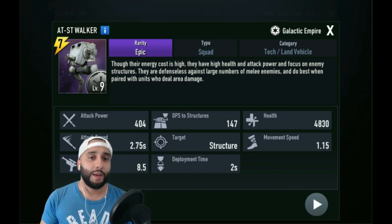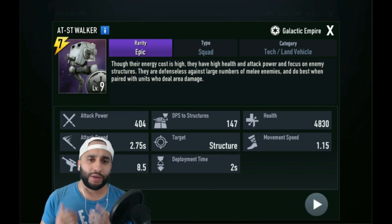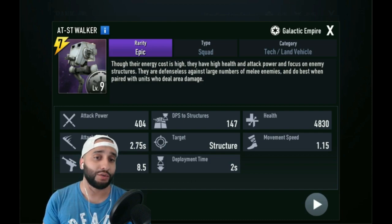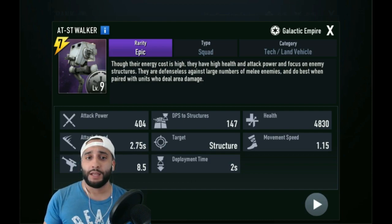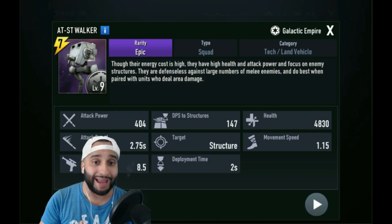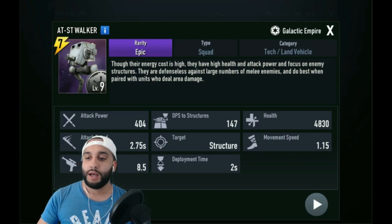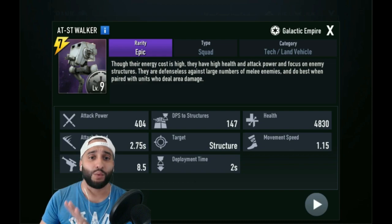I'm going to show you guys different decks, but there are a few units you're always going to need — everyday units you already use for Light Side, not ones you need just for this. I also want to give credit to Farm Walker and Ignaria for helping me with the simulation. Big thanks to you guys. Let's jump into our first scenario and walk through how to effectively counter the AT-ST walker's slow push.